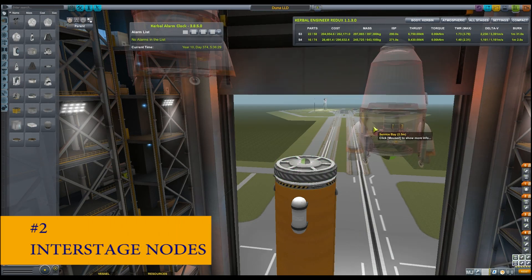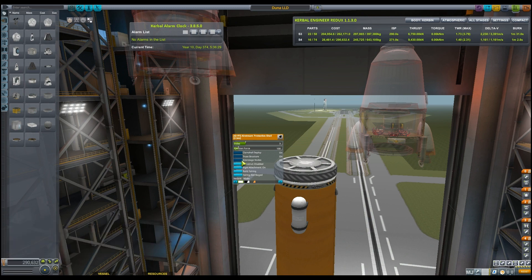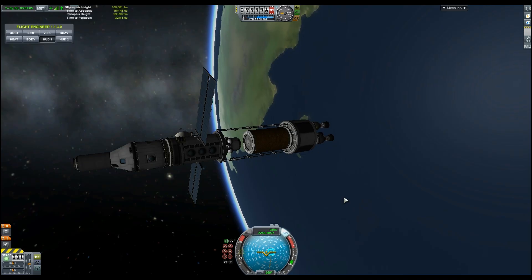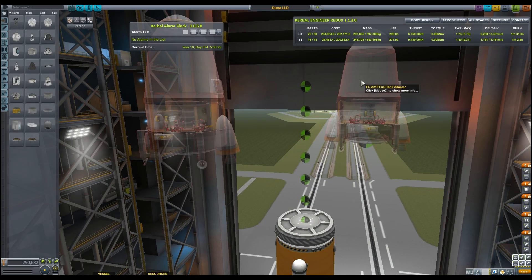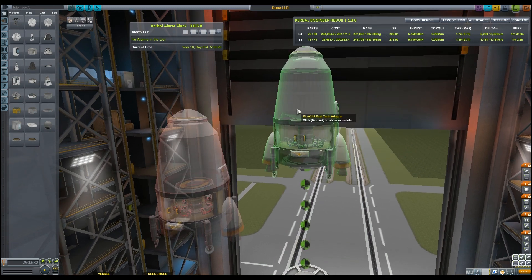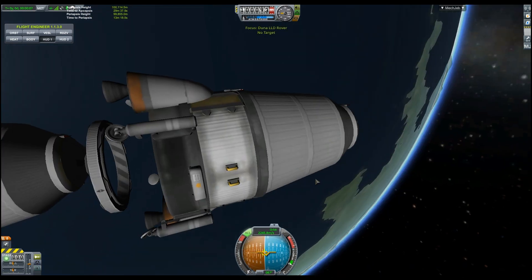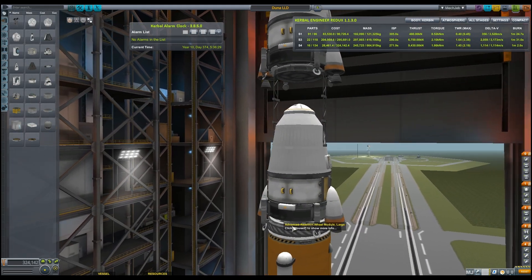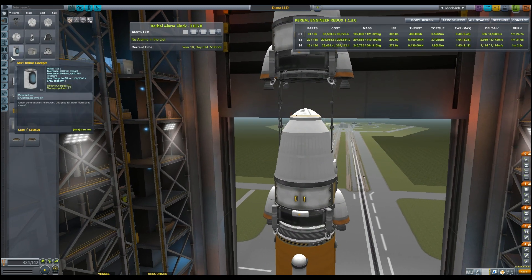Number two: interstage nodes. Another tweakable option for fairings is to display interstage nodes. This can be useful for creating vehicles that have a gap to dock other craft, modules, or fuel. You can also utilize interstage nodes to cram multiple payloads onto a single rocket and release them one by one. You can make construction less finicky by attaching a part to an interstage node and then turning off the feature between uses.